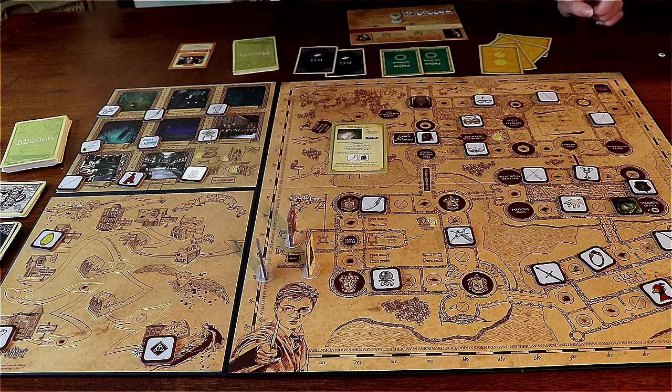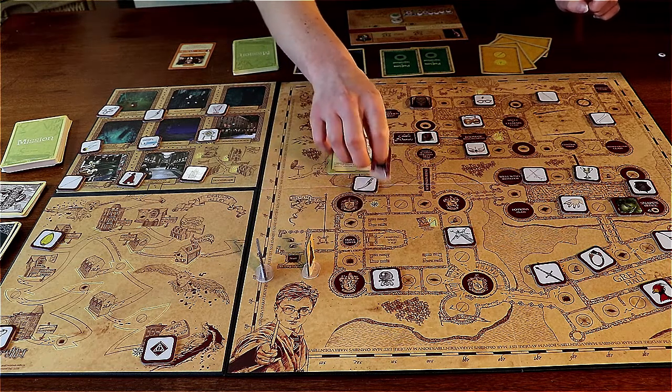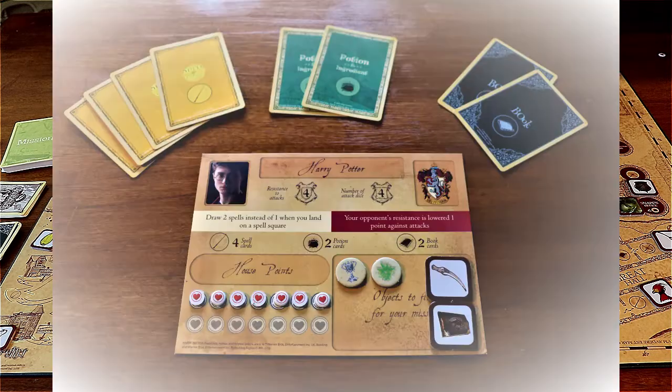I just rolled a 12 — lucky me! I'm going to be able to go straight to do my mission. One, two, three, four, five, six, seven, eight, nine, ten, eleven. I've got my two tokens and we can go straight into combat.